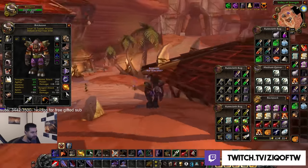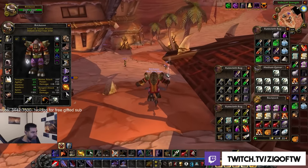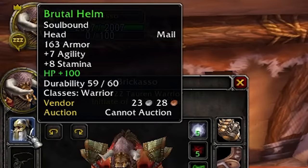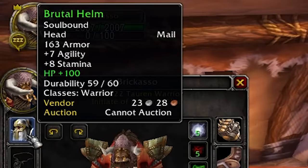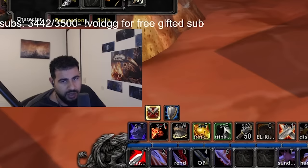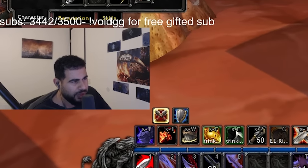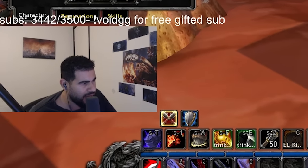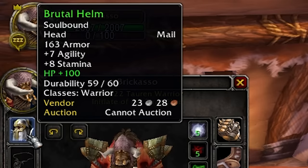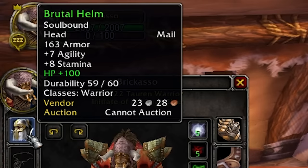Alright, here's a full rundown of all the gear and all the consumables. We have a Brutal Helm enchanted with 100 HP from the Libram of Constitution, which is a level 50+ item that drops in Western Plaguelands. You need to turn in a bunch of quest mats and 30 gold, so this enchant is pretty expensive — probably around 60 gold.